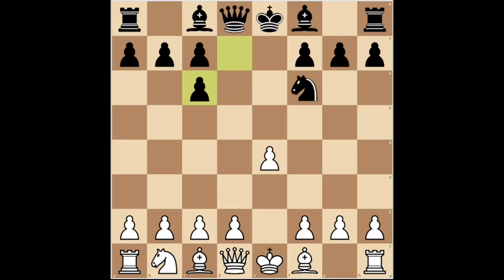After D takes C6, white played D3, to defend the E4 pawn and allow the development of the queen's bishop. Black played bishop C5, developing the bishop towards a good diagonal with the idea of continuing with knight G4 and pressing against the F2 pawn.